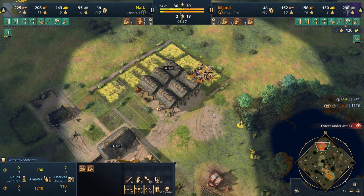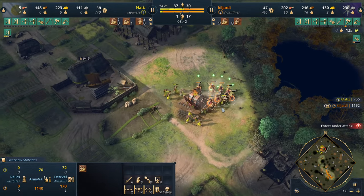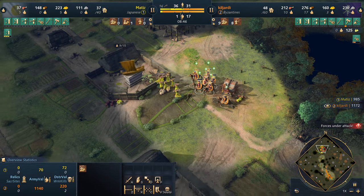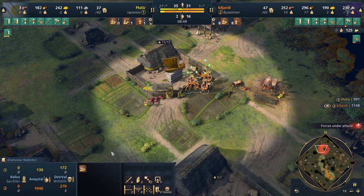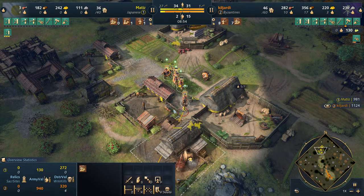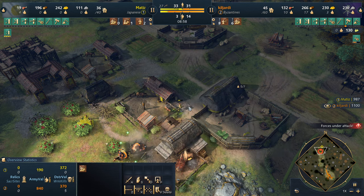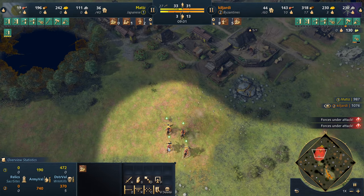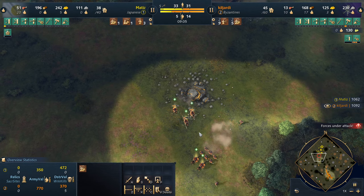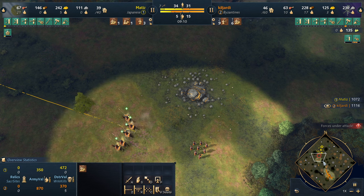Since his opponent is just sitting under his TC, Kiljardy has enough horsemen to pop Triumph - the ability at the hippodrome. Now his horsemen have increased speed and are healing. Look at that - one, two, three - look at all the villager kills he's able to grab. That is absolutely excellent. He's been on two TC and is just barely ahead of Kiljardy in villagers now, but Kiljardy got some really good villager kills while not being on two TC.